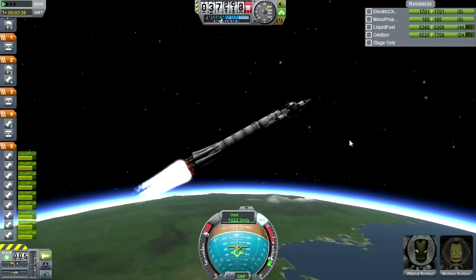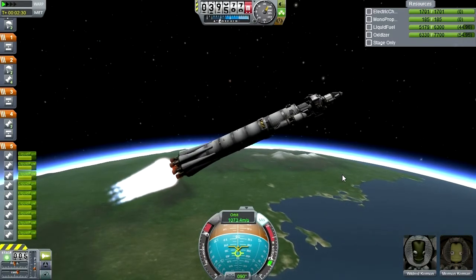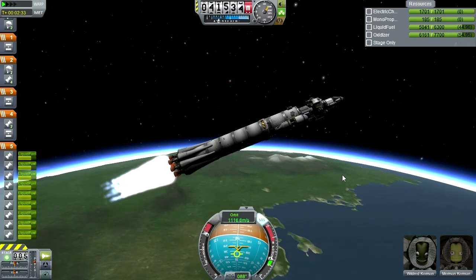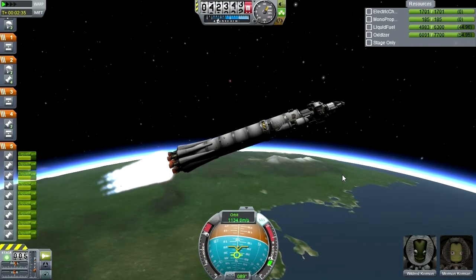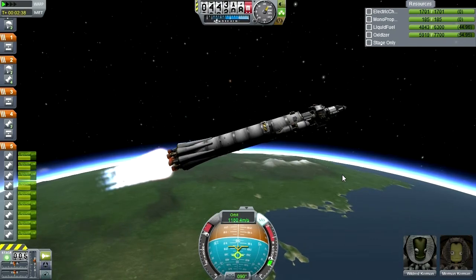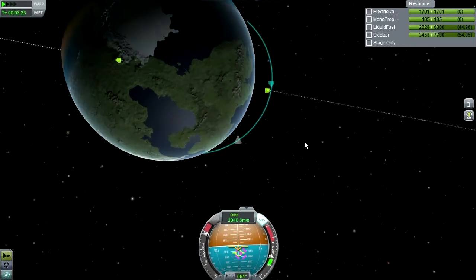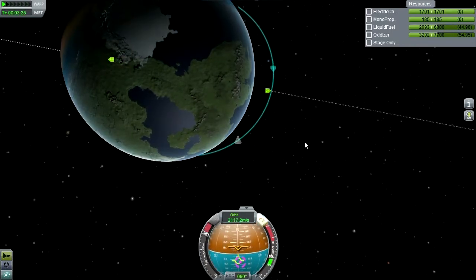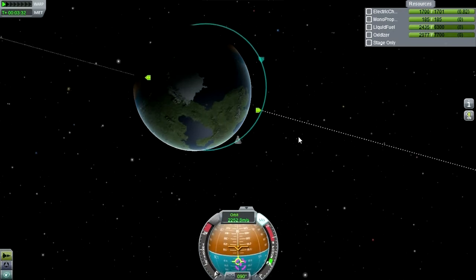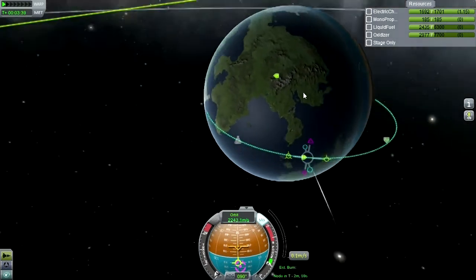Technically we should be worrying about the inclination of Minmus, but I'm really not. This is not meant to get to Minmus — this is meant to get to much more far-flung places. So a trivial inclination burn is not going to be a big deal. What I am interested in is if this main stage is going to have enough fuel to start us on our journey. We should be able to correct our inclination at apoapsis or close to it. Our apoapsis is quite high, and I think I can actually boost into orbit and do the inclination burn.